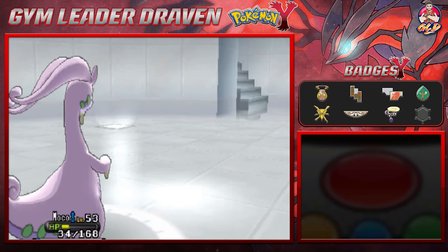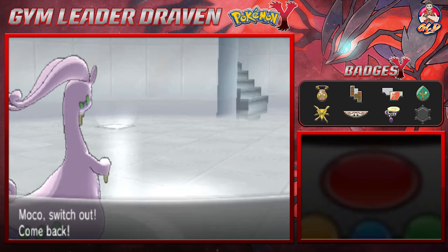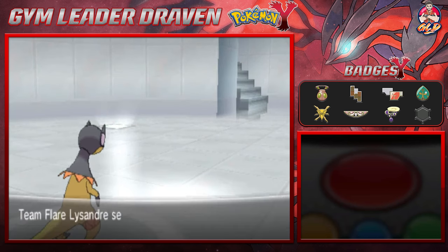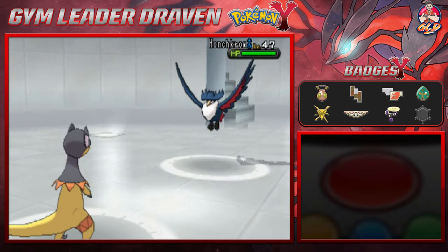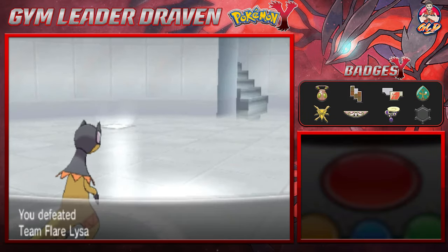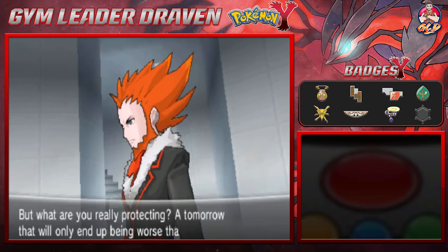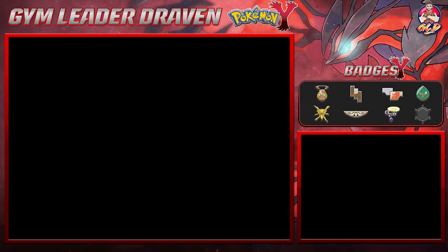Here comes Honchkrow — a very powerful physical Pokémon — so we're switching back to Nova. Thunderbolt attack, and it defeats Honchkrow! We've defeated Lysandre yet again. He says: 'The strength to protect... but what are you really protecting? A tomorrow that will only end up being worse than today.' Such a negative guy.